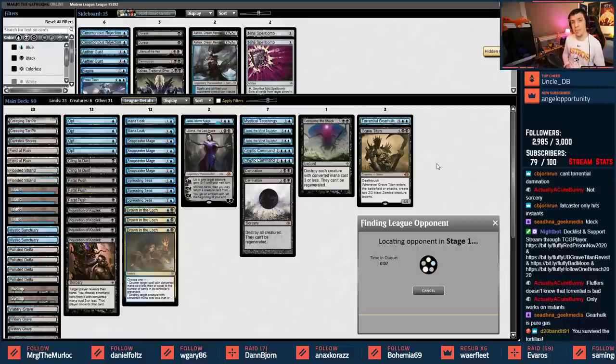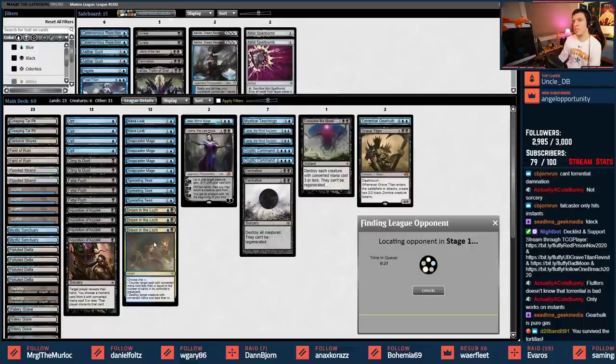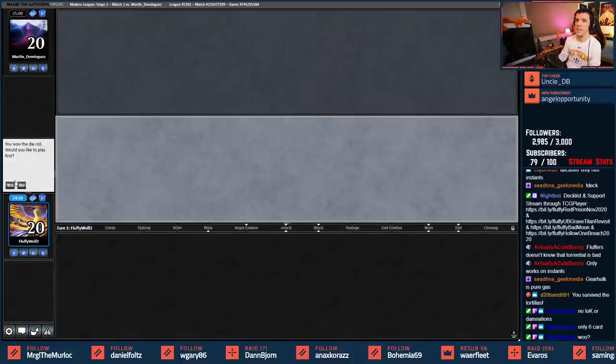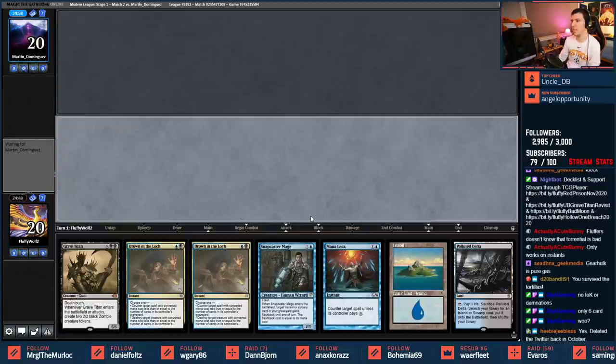That was a non-game. Apparently Gearhulk is instants only, not sorceries - so Fatal Push, Drown the Lock, Mana Leak, Opt, Cryptic Commands, Mystical Teachings, Consume the Meek work. It doesn't hit Damnation. We'll hear about it in the YouTube comments. Match 2 - we'll play first. Keeping this hand: a little sketchy but Drown the Lock plus Mana Leaks should see us through.